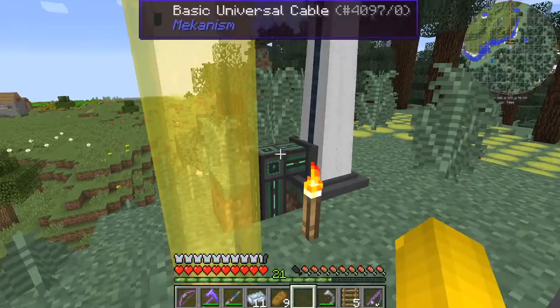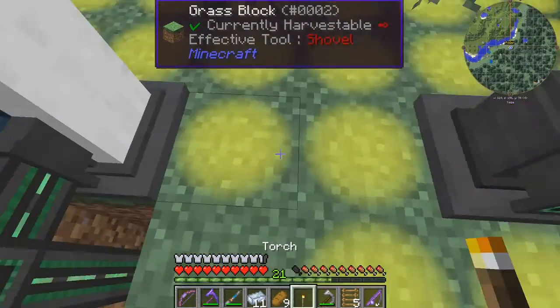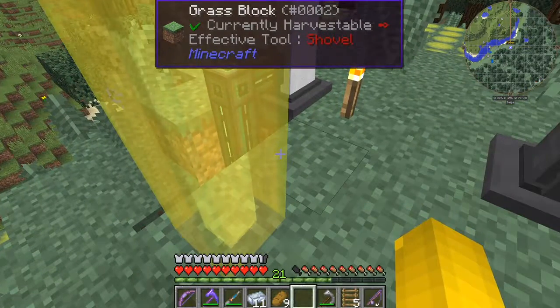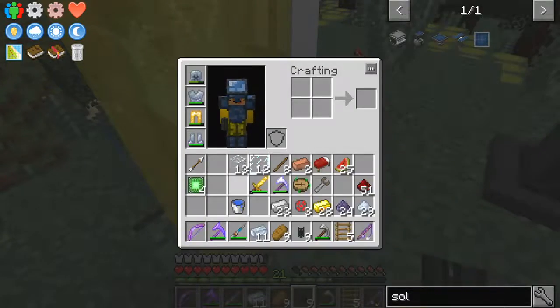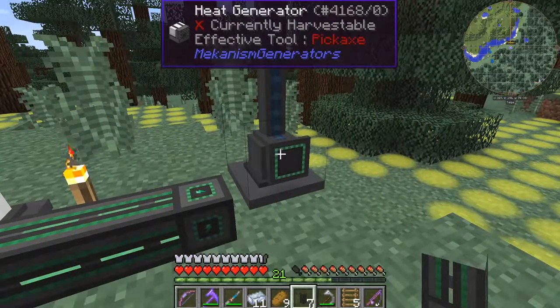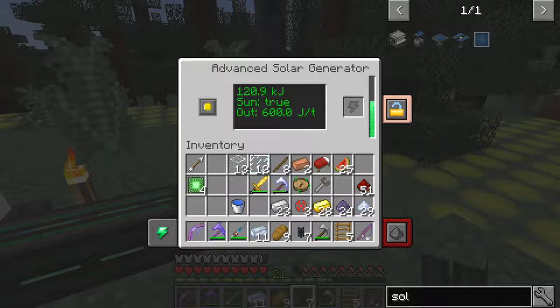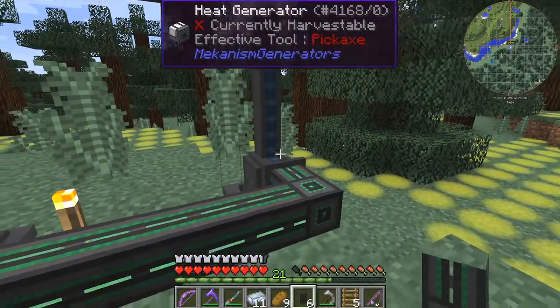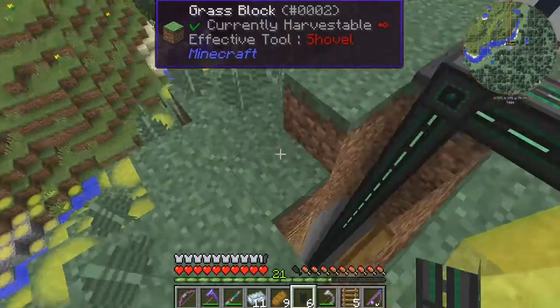It does go down here — in fact it's a 4x4, so I have to move this out of the way. Put that down there and then we can put some cable across. If we right click it, you'll see that it's telling us that we've got sun — its output is that and we've already got nearly 200k joules — so it's producing 600 joules per tick.